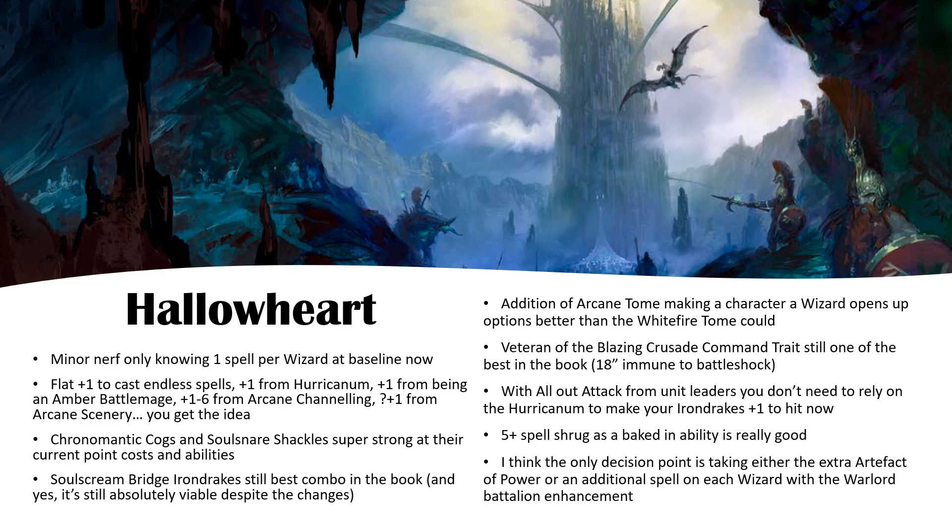The decision point in this city is taking either the Extra Artifact or an additional spell on each wizard. I'm kind of 50/50 on both, because I think the Extra Artifact of Power — like a 5-up ward save — is huge, even on the Huracanum you're using Arcane Channeling on. But if you're taking a bigger wizard like the Amber Battlemage on Griffin, the 5-plus ward save is huge on that guy. You need to weigh up what you think you're going to need, because I'm still sitting on the fence with which one to do.